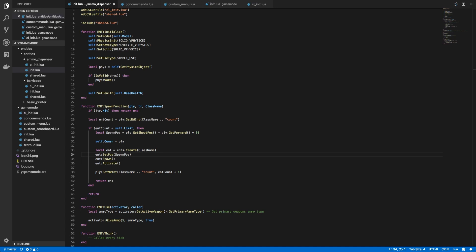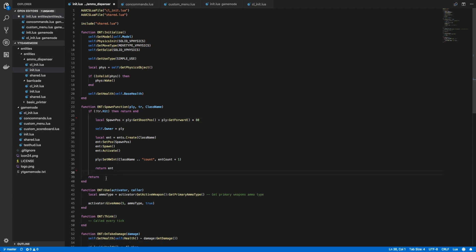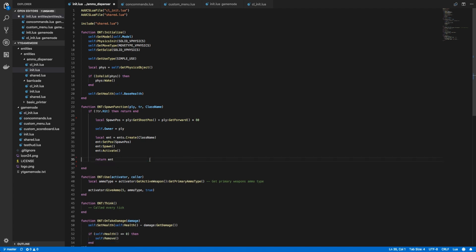The first change we want to make will be in the ammo dispenser's init.lua file. Within the spawn function, what we're currently doing is checking the entity count, and this is already being properly handled elsewhere, so we want to remove it to avoid redundancy. The lines to remove are the local ent count, the if statement, the end, the return statement, and the set nwint. Let's tab that back to keep the formatting correct.